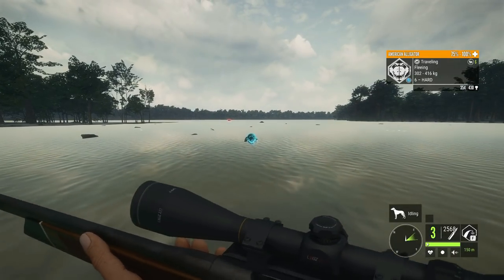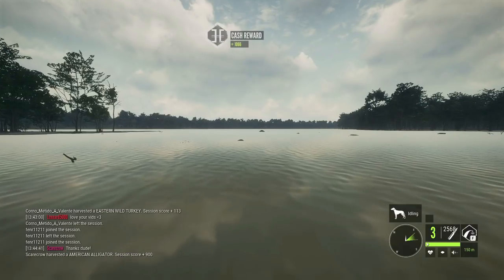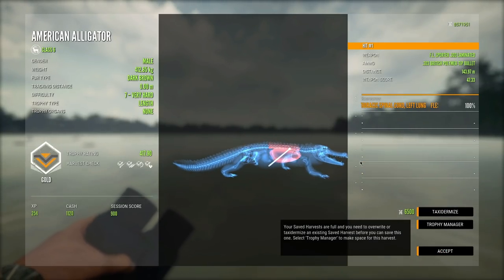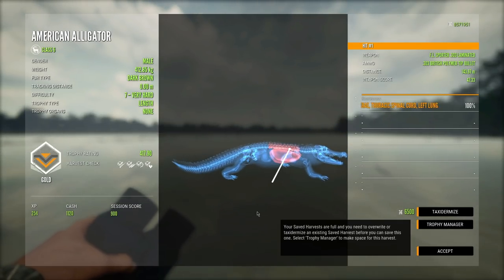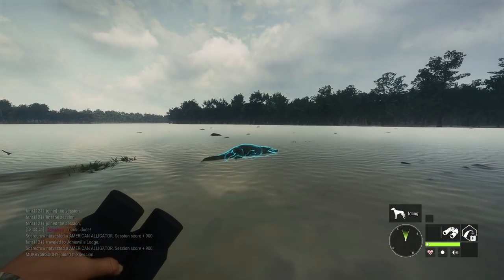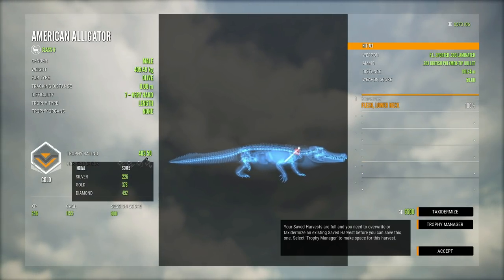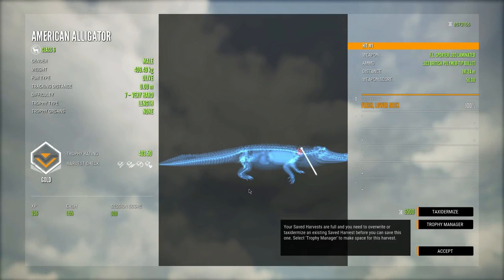That's going to be the end of that streak. Here is the very first one — got a little middle neck shot as it was running away. Here is the second guy: a vertebrae shot — did not think we hit vertebrae on that, but vertebrae plus double lung takes him down pretty quickly. Last but not least, the third level seven. The last one ended up being the best at 417 points; this guy's a 403, but we got lower neck on him, so a slightly better shot.